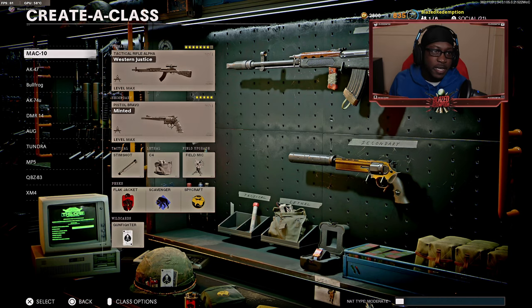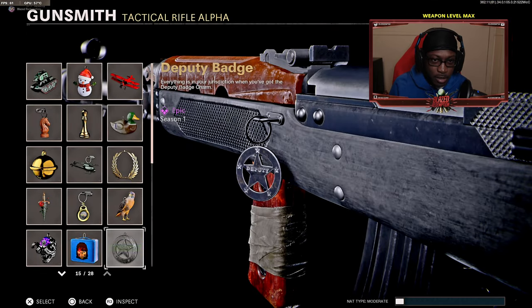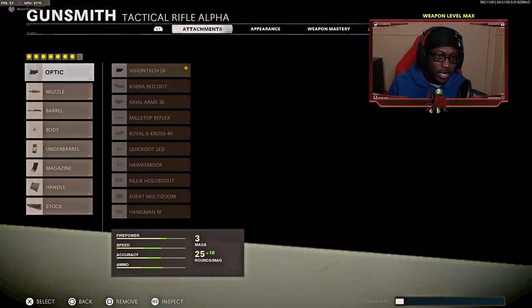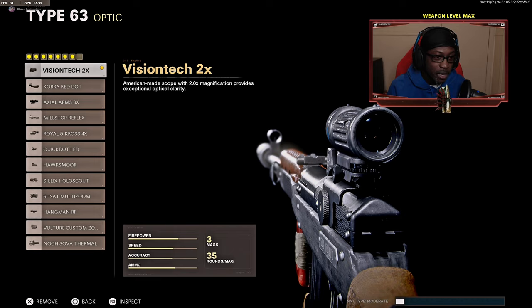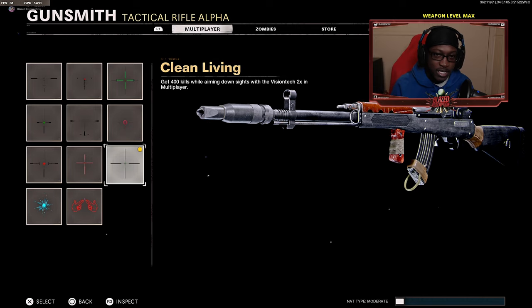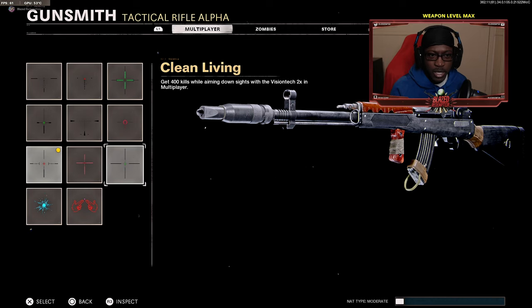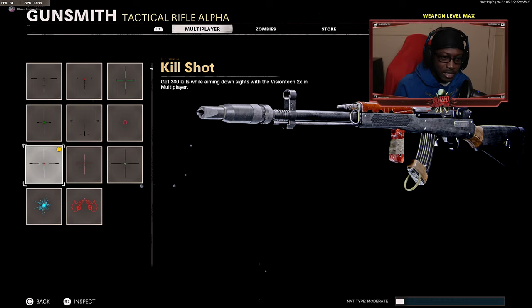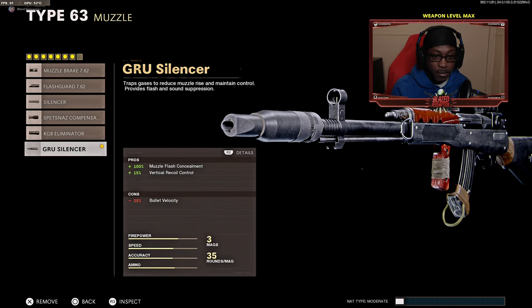For today's video we were using the Type 63 Western Justice, and we got a new accessory. For the attachments, we have the Vision Tech 2x scope — you guys already know about the Vision Tech. You'll be seeing people all across the map and hitting pretty much every shot since it makes it so much easier. With the Vision Tech we have the 'Clean Living' reticle — if you have it unlocked I recommend using that, or the Kill Shot. Next we have the Groove Silencer, giving us plus 15 vertical recoil control and 100% muzzle flash concealment — so we aim better and enemies won't know where we're shooting from.